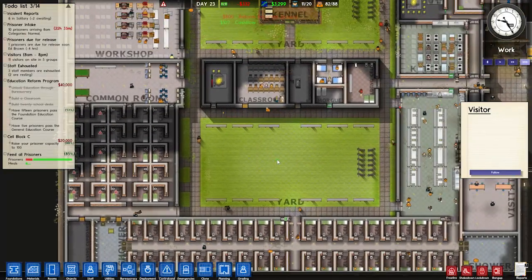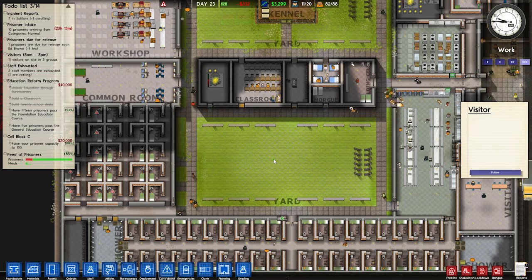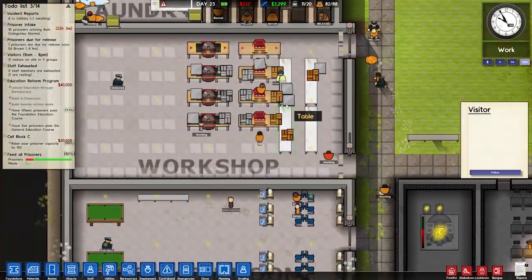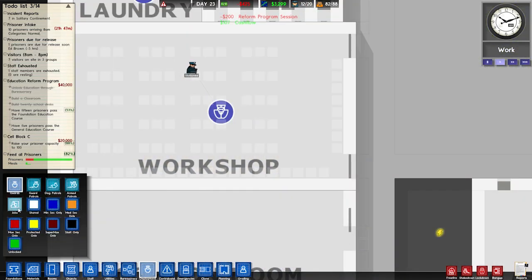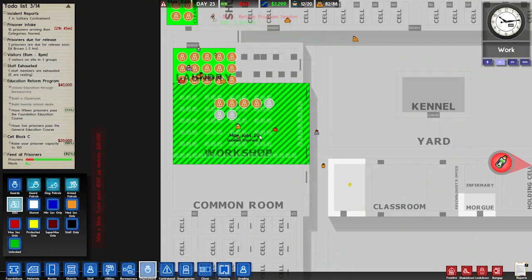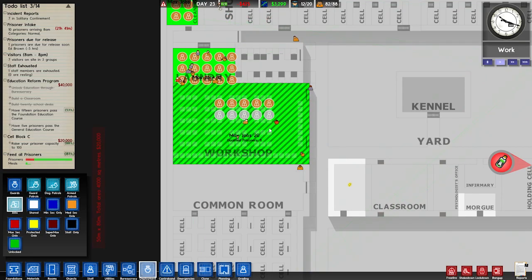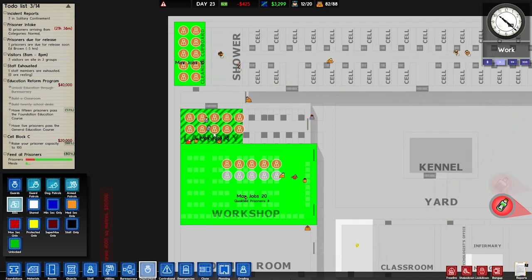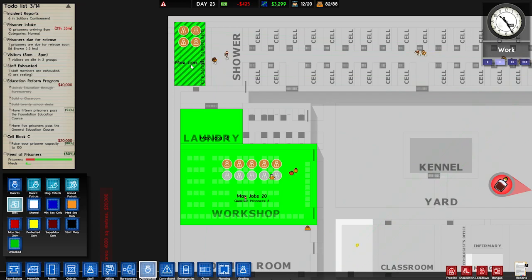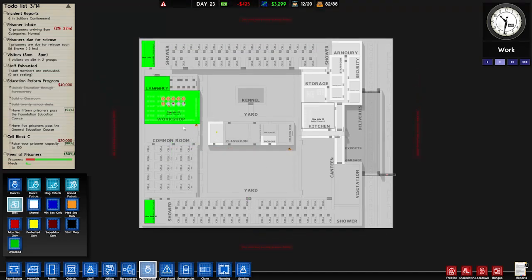Reform program session — minus $800. Fantastic, so I'm now negative. I haven't been paying attention to the workshop. How are we going with jobs? Oh, there were eight prisoners qualified — wow, okay. Let's just add a few of those in there. I'll disable every other job. There we go — now we have six in there, two more — seven, eight.